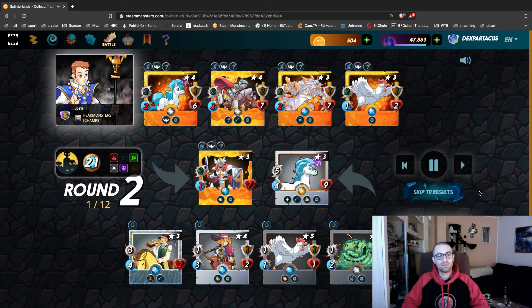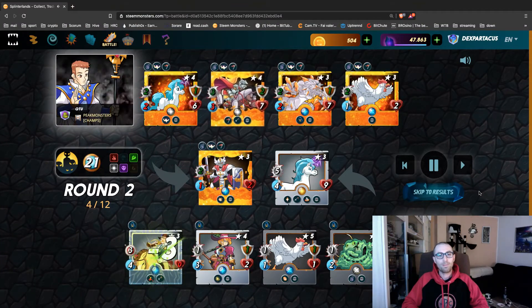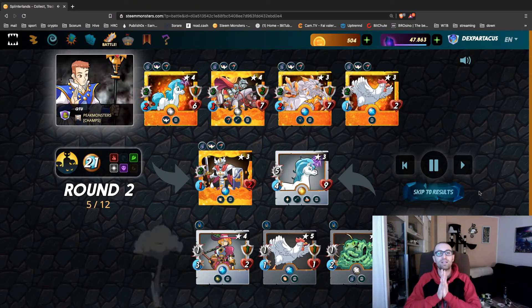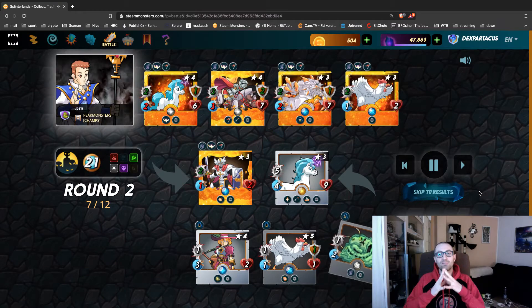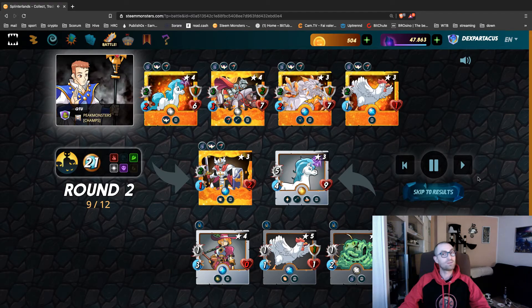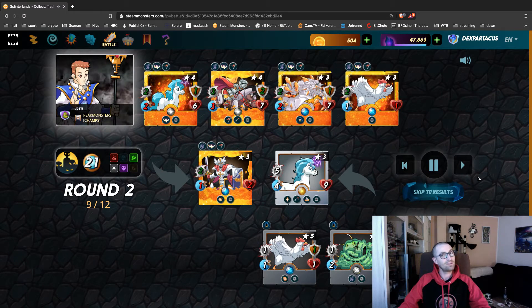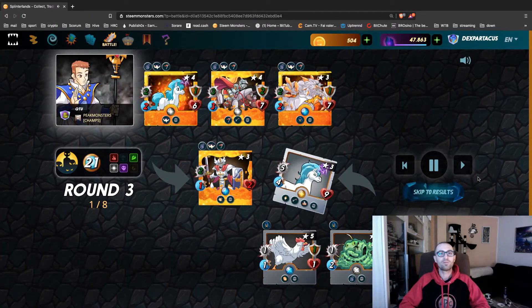Great numbers! Great job, Silver Shield Sheriff! But now he's already dead — sorry guys, I tried. Let's see the battle a little bit faster. The opponent is almost finished, and I still have my Unicorn that will fight for me.